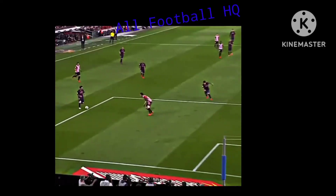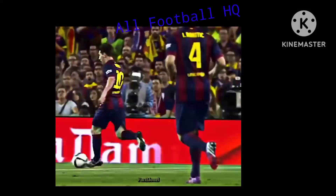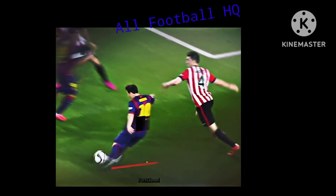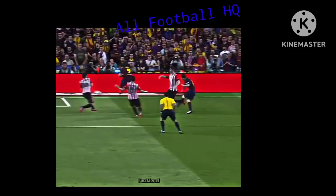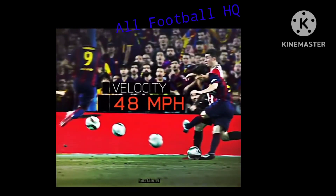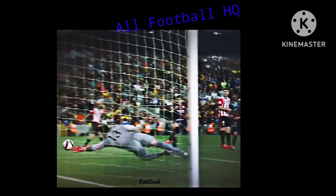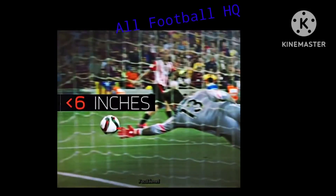As he enters the box, Messi uses an inside-out move to open up more than five feet of space. This gives him just enough room to rip a 48-mile-per-hour near-post shot that misses the keeper's outstretched hand by less than six inches.